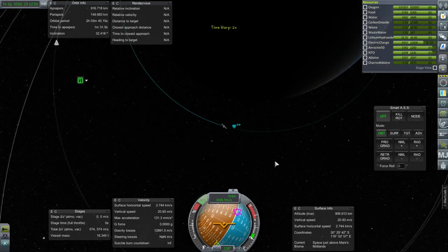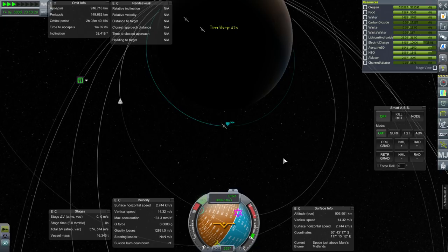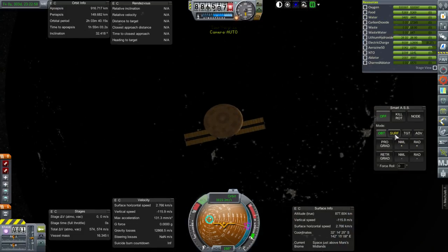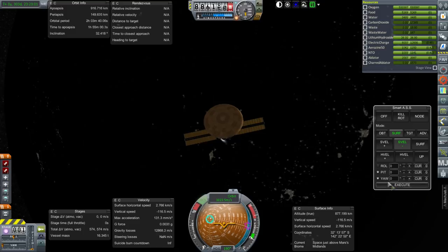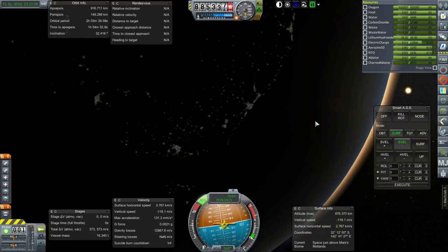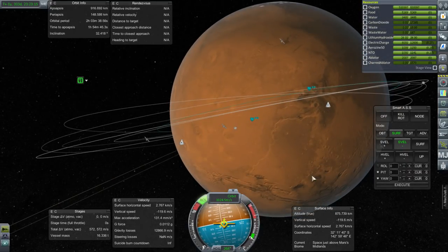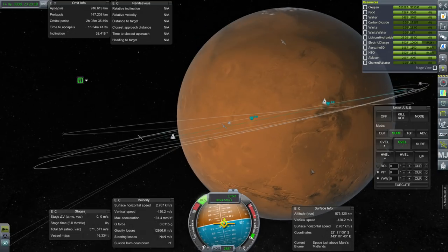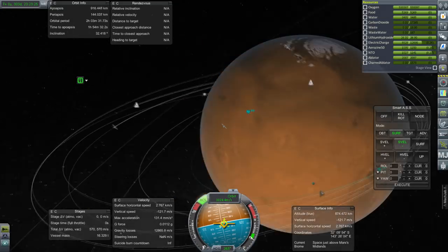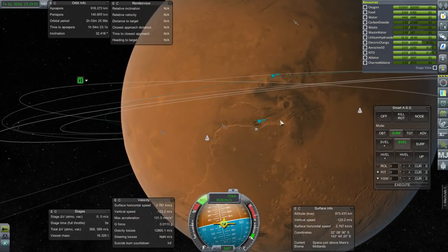Even if we do land it, the probability that I'm going to be getting Kerbals to it is low — I need a lot more practice landing things close to each other. I'll take it as additional data. Why are there city lights on Mars? Let's not think about that too much. We are retrograde, pulling down the orbit to under 40 kilometers, aiming to land around there. Mars is going to rotate a bit and we'll probably miss this nice wet patch.